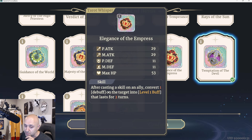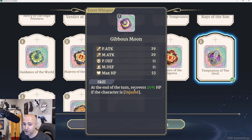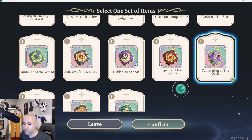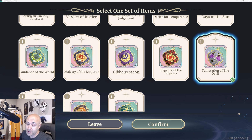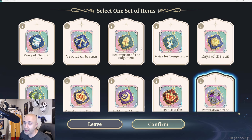Elegance of the Empress: after casting a skill on an ally, converts one debuff on the target into a level one buff that lasts for two turns — great for supports. Jibis Moon: at the end of the turn, recover 20% HP if the character is injured, meaning below 70% HP. Majesty of the Emperor: damage increased by 10% when attacking healthy enemies — good for DPS, but this only applies when the opponent has 70% HP or more, so keep that in mind. Guidance of the World: recover one additional NRG when not using any active skills in standby.